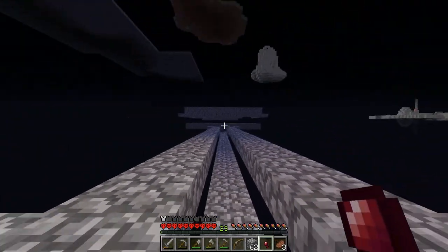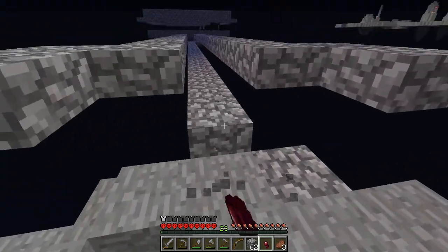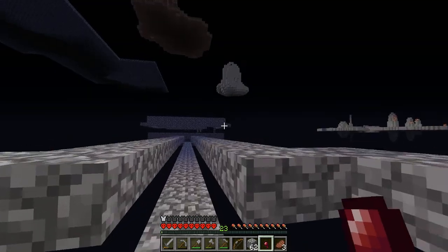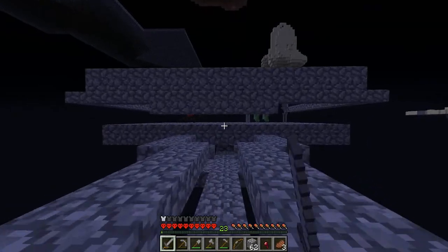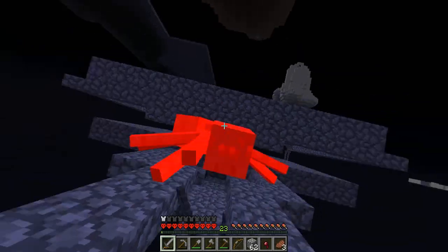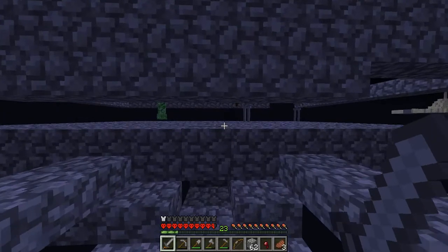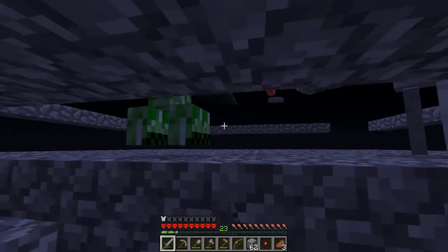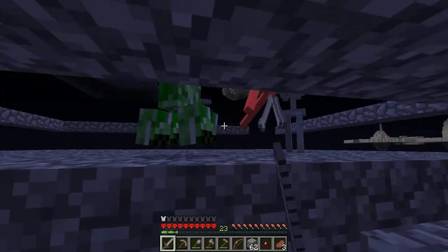If you guys are wondering why there aren't any mobs spawning on this, it's because it's a half a block taller than the normal spawning level. They can't spawn on half a block. Same thing with this railing over here. We've got some more. I've got a couple of skeletons over there, but I just want to kill this spider first. I never made this spawn system spider-proof, but now that I've got my leather pants, I'm looking good.